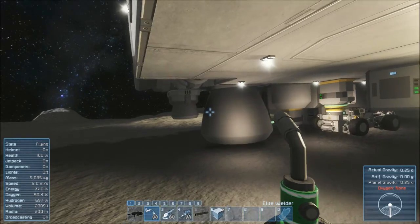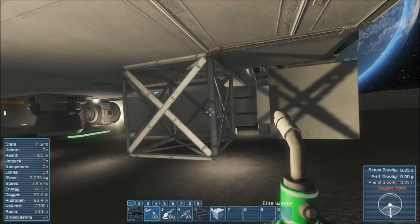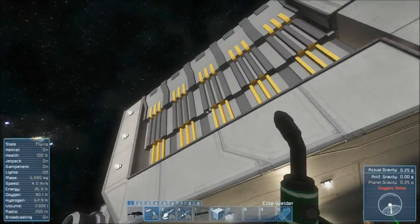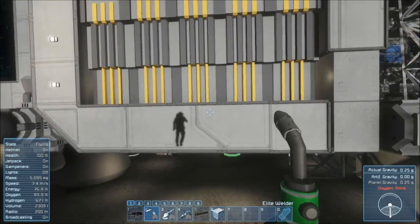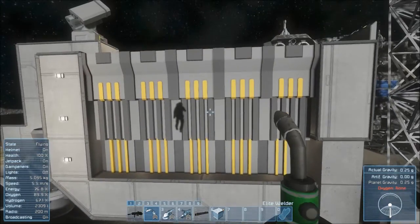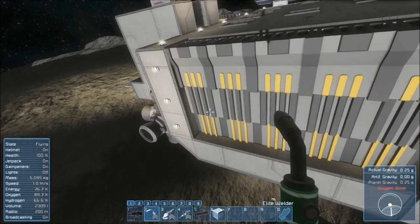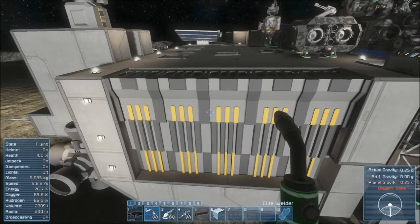Since this thing runs solely on hydrogen, that's important. Now, what I'm thinking about doing here — I can't really expand this way because of the bay doors. I technically can, and probably will just rip those doors out, bring this side out even further so I can park bigger ships in there.